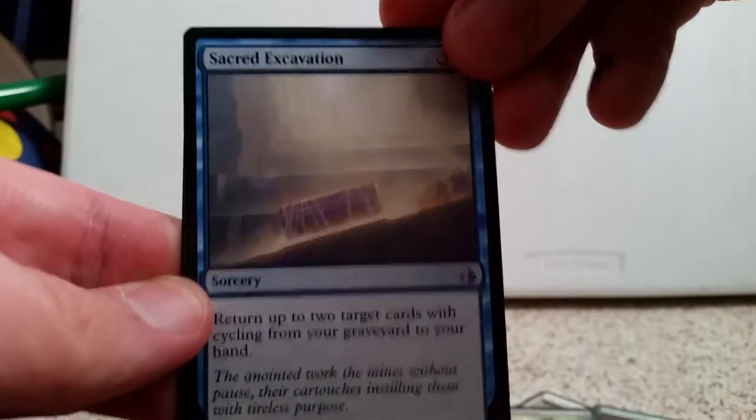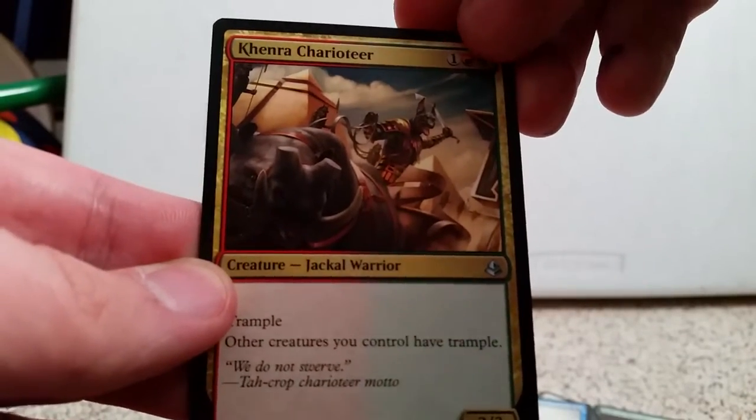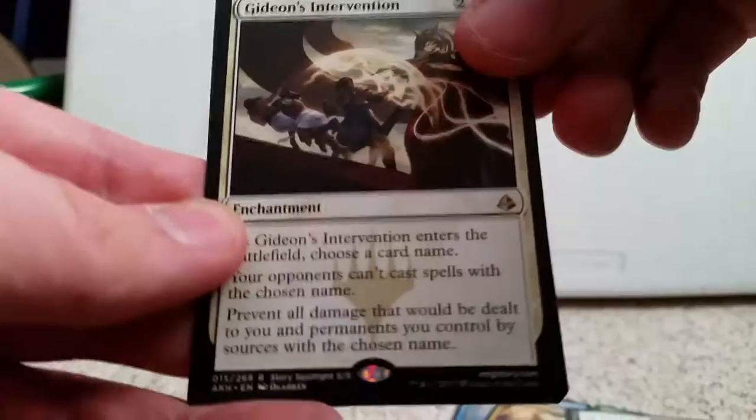Our first uncommon is Sacred Excavation, our second uncommon is Khenra Charioteer, our third uncommon is Seraph of the Suns, and our rare is Gideon's Intervention. We get a full art too, which is pretty cool. And now you can open yours, bud.